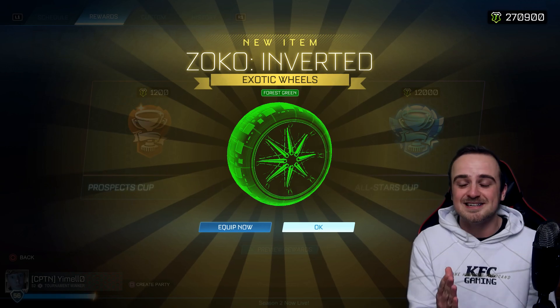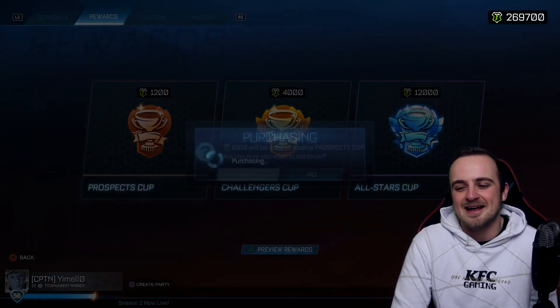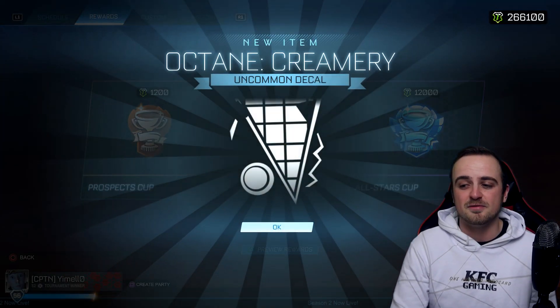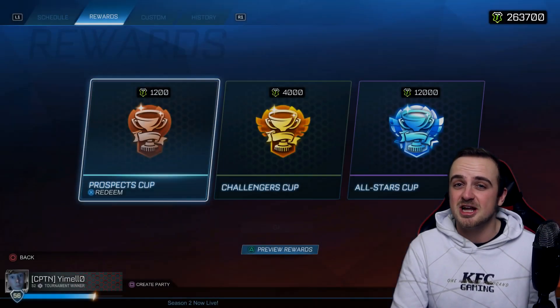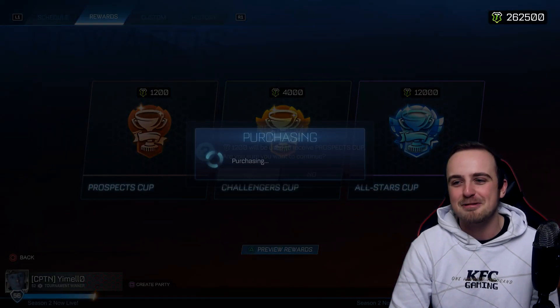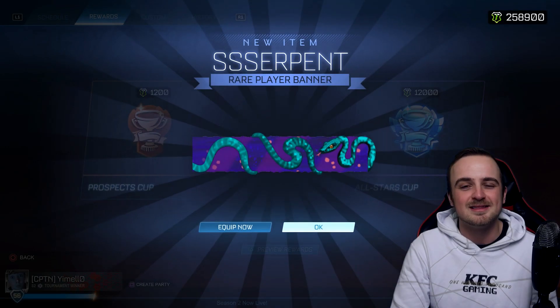We got a painted exotic in the Prospect Cup — that's sick! It's not a hand heart. Hand heart is definitely my favourite of the exotics and Hades Bomb is definitely my favourite of the black markets, but I will take a painted Zoco wheel and potentially I could trade it up. There's also a black intercross wheel — not bad. These Prospect Cups, they're alright.